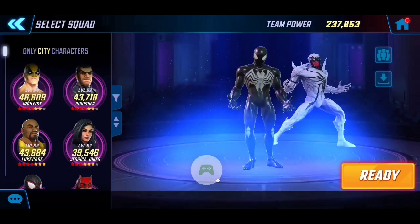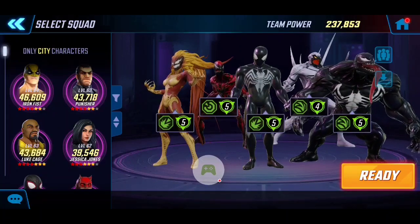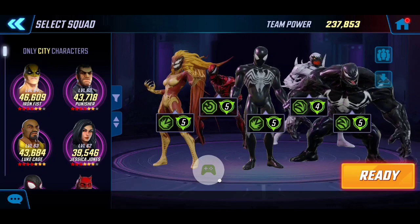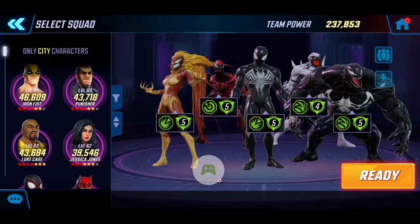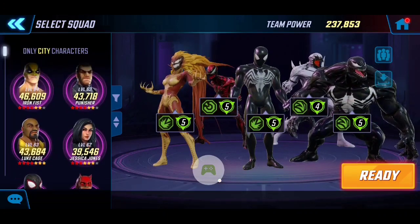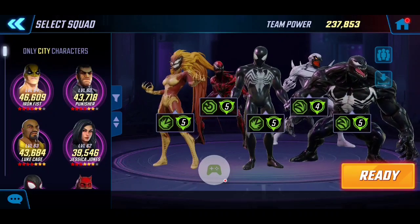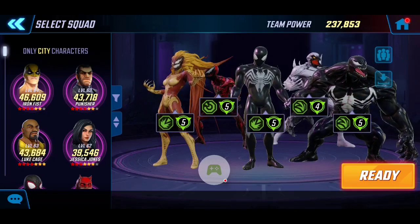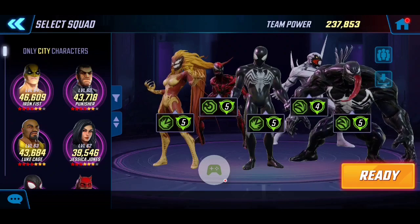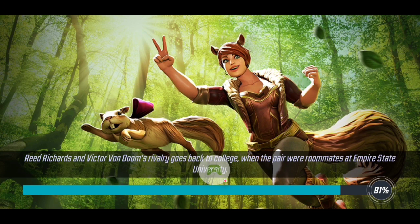Total power is 237k, almost 238k. One thing I'll mention — if you don't have Scream or Anti-Venom, consider using other city-based characters. I'd recommend Iron Fist, Jessica Jones, and Luke Cage since they are the tankier ones and will survive well alongside your symbiote roster. You could also probably do it with just Symbiote Spider-Man, Carnage, and Venom. This guide is mainly to show you the battle playthrough, attack formation, and overall strategy.